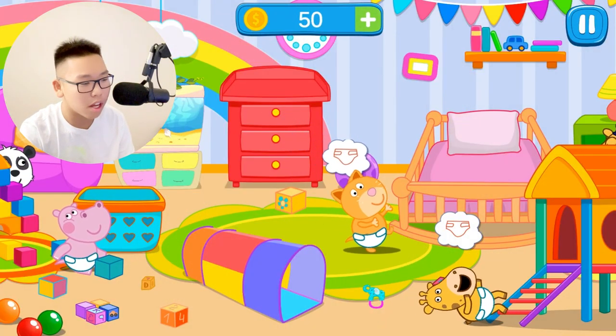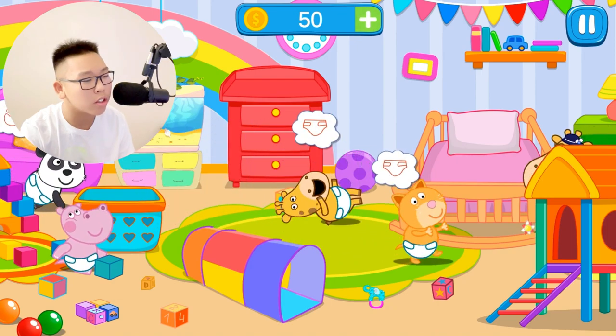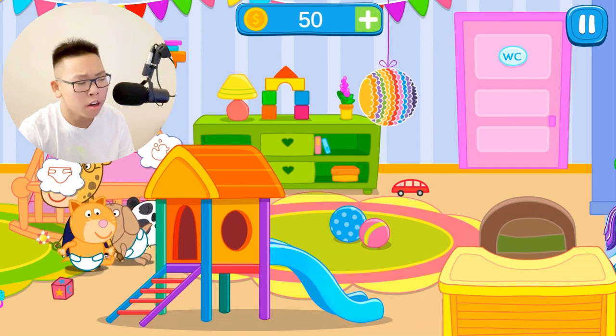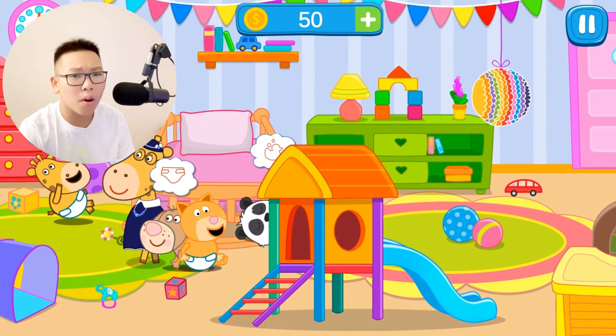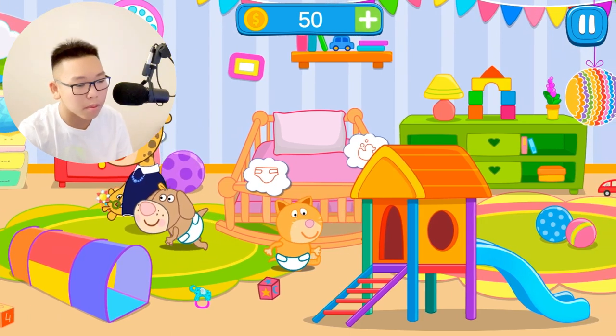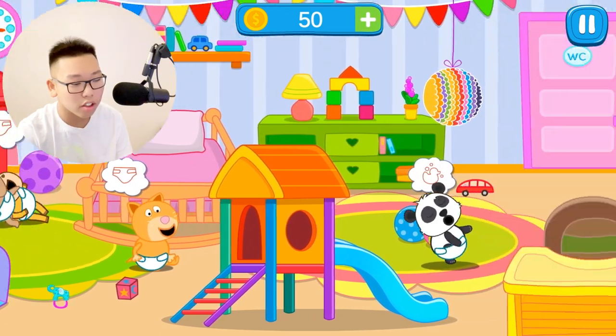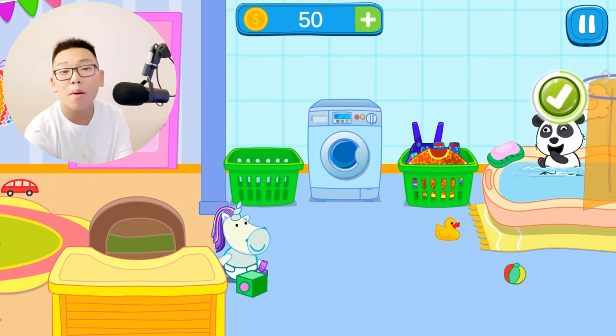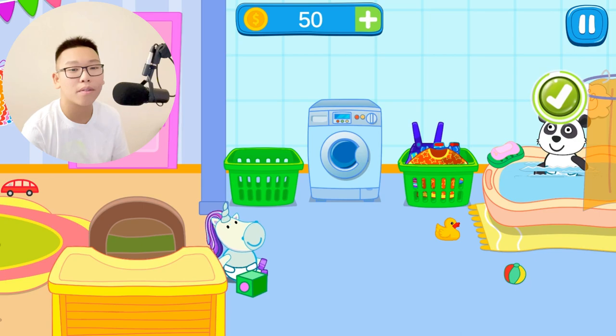We gotta get underwears now. I don't know where that is. This guy wants to shower. Wait, where'd he just go? Dude, I can't take him. Oh, there you are — just took you through the wall. Boom, we're going to take a shower now. This panda is taking the shower now. Funny.